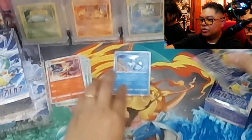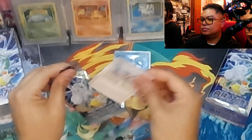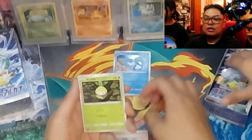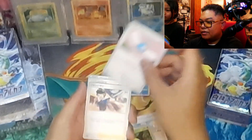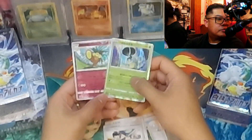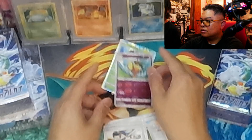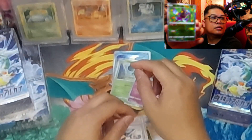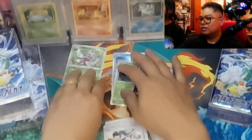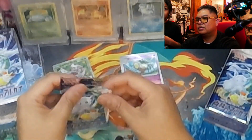I haven't seen anybody pull or open this since it's like, you know, prior to the first half of Silver Tempest. Oh look at that — so there you go, there's a nice Radiant — bring it closer — here you go, Radiant Tarina. Serena with a T, with a T — funny, there's a trainer named Serena in Pokémon.